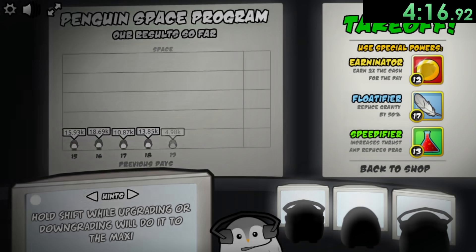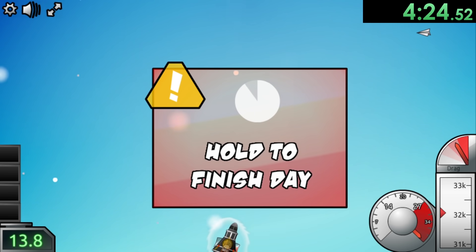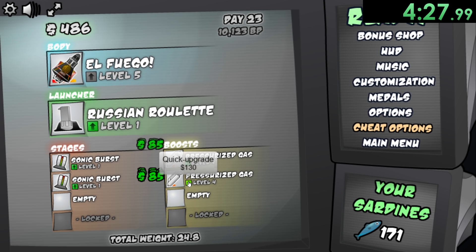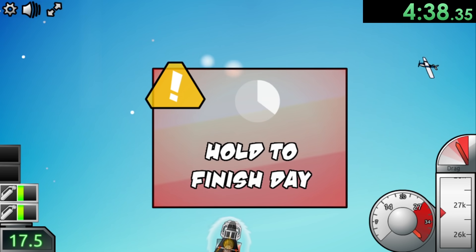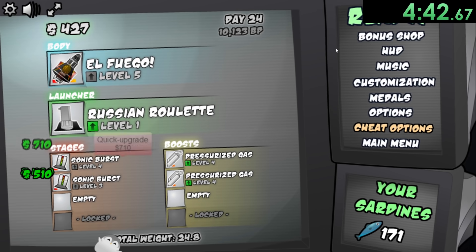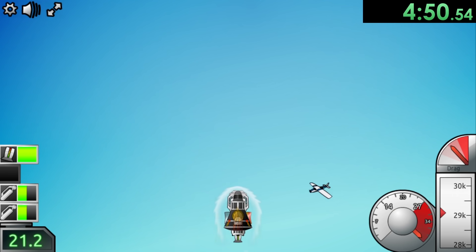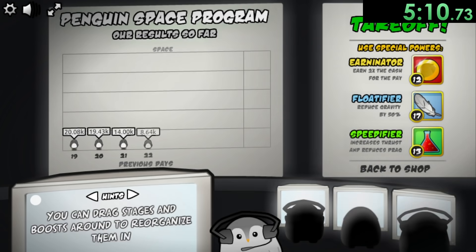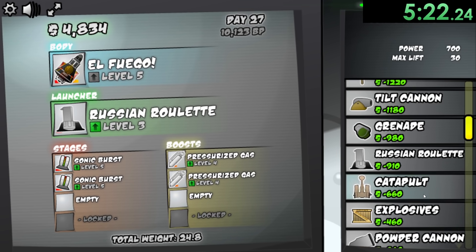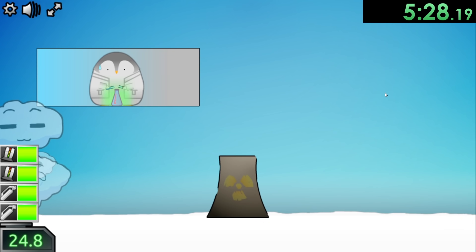Now it's time to upgrade our pressurized gas a bit, because that's going to give us a tiny bit more height. At this point we're making so much money each launch, so we can upgrade so many things. I'm going to get these up to level four, and we're also going to upgrade our sonic bursts a bit. These two beginning sonic bursts are pretty much all we're going to be using for the next little while — there's no point staying in the air longer than those two. I can upgrade both to level five, upgrade our Russian roulette, and now it's time to get a new launcher — a nuclear reactor.